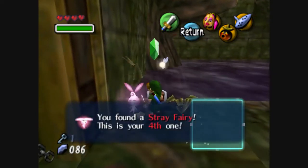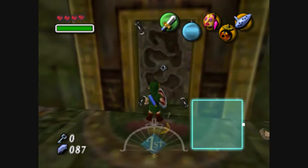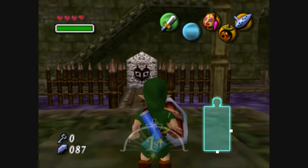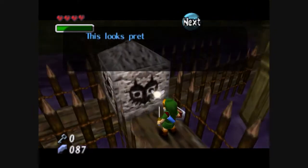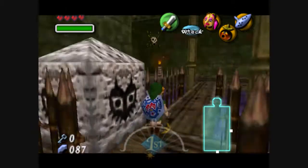Alright, that's our fourth stray fairy out of 15 — we've already got four of them. So I'm doing pretty well, I think. Okay, so apparently we can only push light things. Whatever.